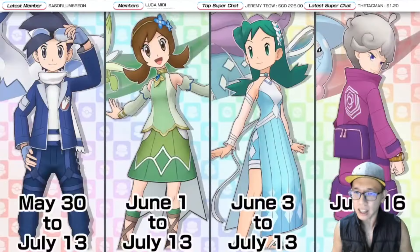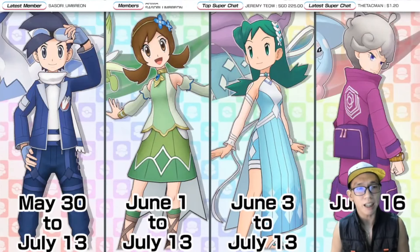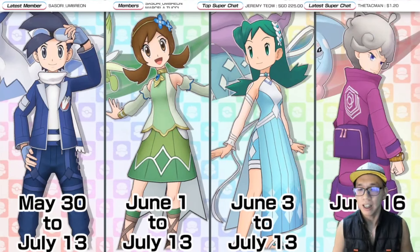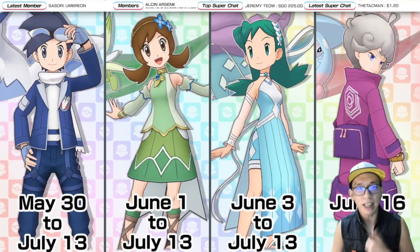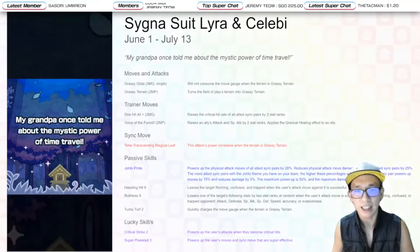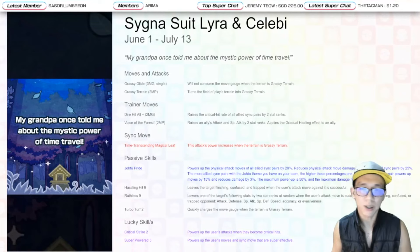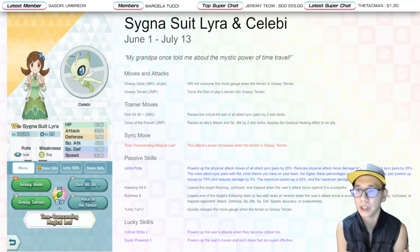Cygnus with Lyra is actually the second unit that comes out in this update. The second Master Fair comes out on June 1 for Asians — two days apart from Cygnus with Ethan. For us it's gonna be on Wednesday. And then Cygnus with Chris comes after. Cygnus with Lyra is a tech sync pair, part of the Johto trio, where she's the tech unit.